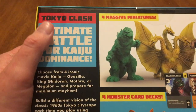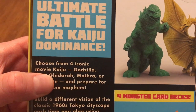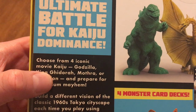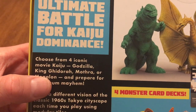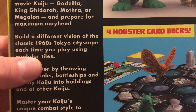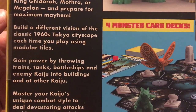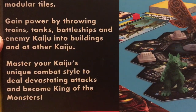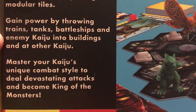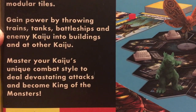Tokyo Clash — Ultimate Battle for Kaiju Dominance. Choose from four iconic movie kaiju: Godzilla, King Ghidorah, Mothra, or Megalon, and prepare for maximum mayhem. Build a different vision of the classic 1960s Tokyo cityscape each time you play using modular tiles. Gain power by throwing trains, tanks, battleships, and enemy kaiju into buildings and other kaiju. Master your kaiju's unique combat style to deal devastating attacks and become king of the monsters.